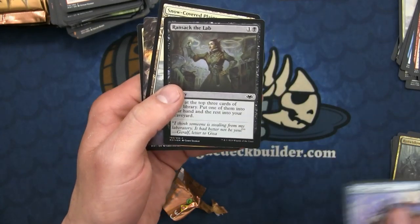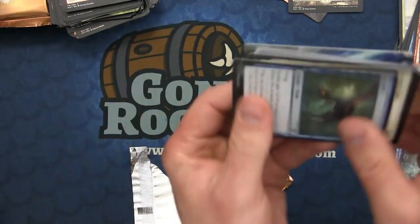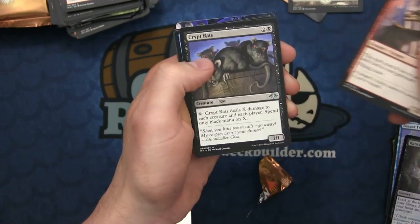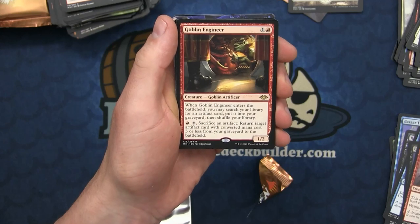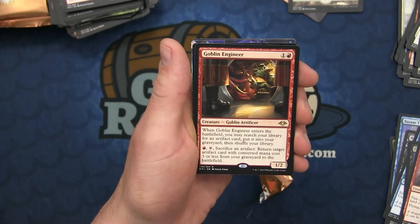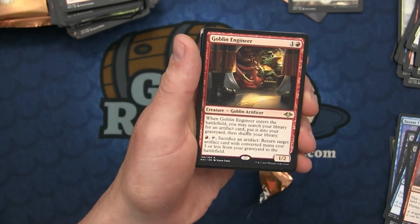There is a foil Ransack the Lab. Next pack - sifting through to the uncommons: the Ore-Scale Guardian, Crypt Rats - a great Pauper card - Scuttling Sliver, and the Goblin Engineer. Enters the battlefield: you may search your library for an artifact card, put it into your graveyard, then shuffle your library. And then you can sacrifice an artifact to return an artifact with converted mana cost three or less to the battlefield.